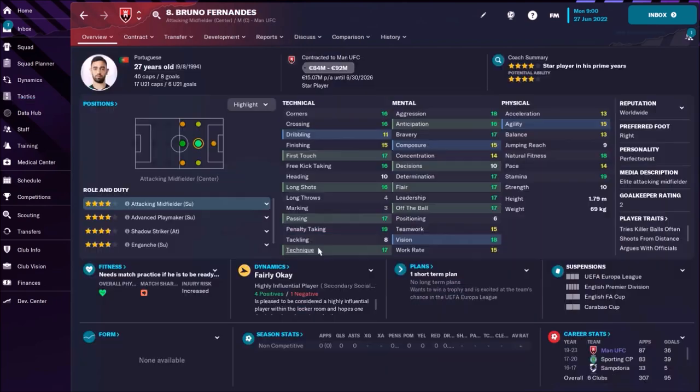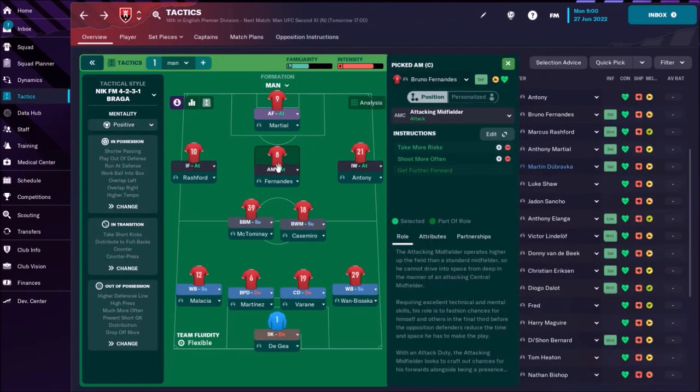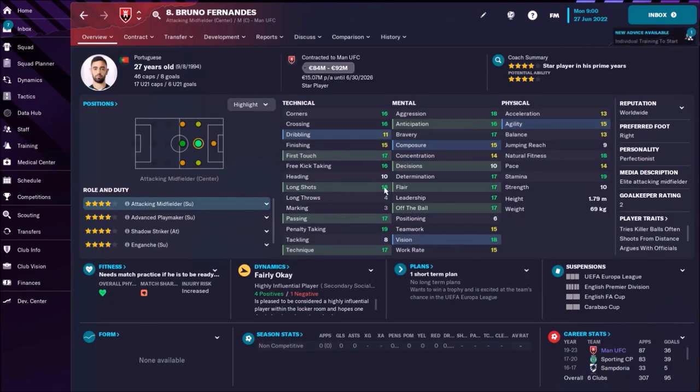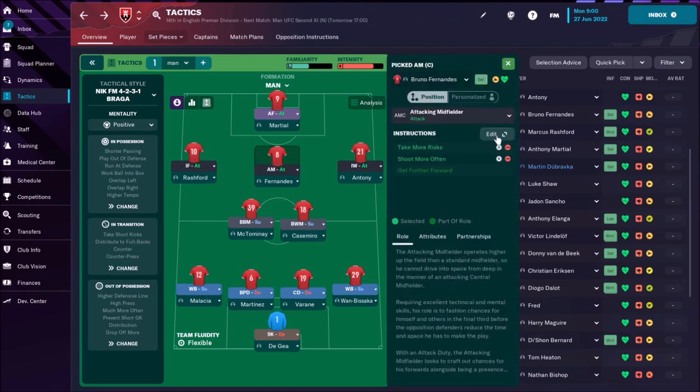Behind him, Bruno Fernandes — probably the heart of this team. He's going to play as an attacking midfielder on attack duty. I want him to take more risk with his passing and to shoot more often. His long shots are 16, so he's going to score many goals, that's for sure. Maybe it's also a good idea to give him the individual instruction: roam from position.